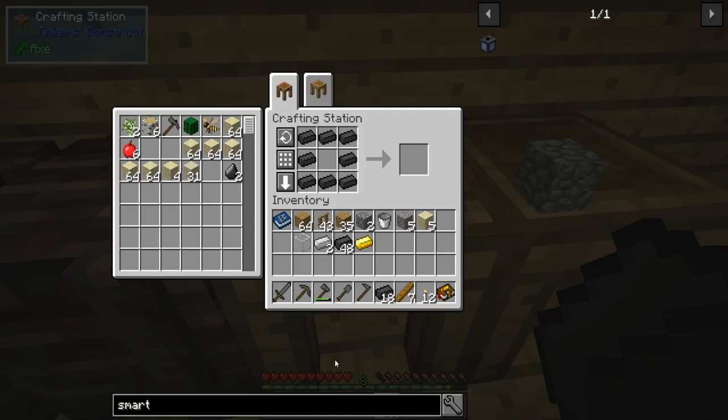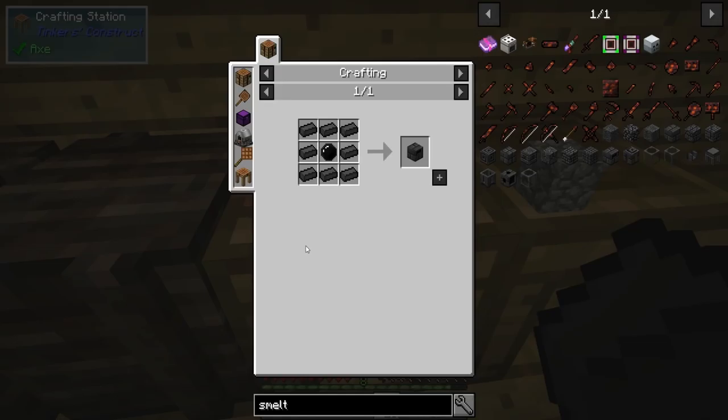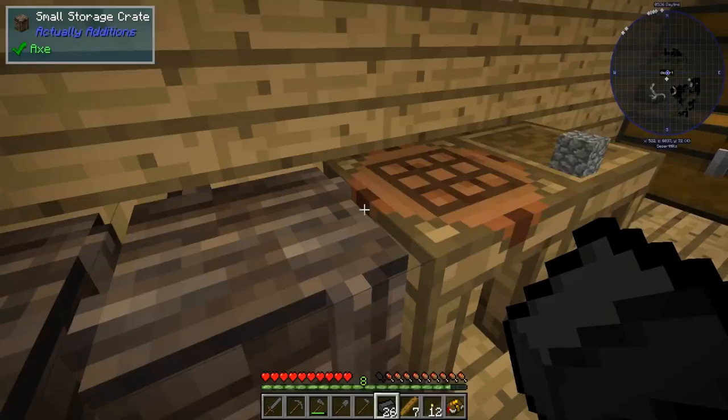I don't really think you guys are too concerned about how to make all this stuff, so I'm going to make another tank. We don't need this one — we already have a tank over there we can use. So let's go ahead and make our smeltery controller.